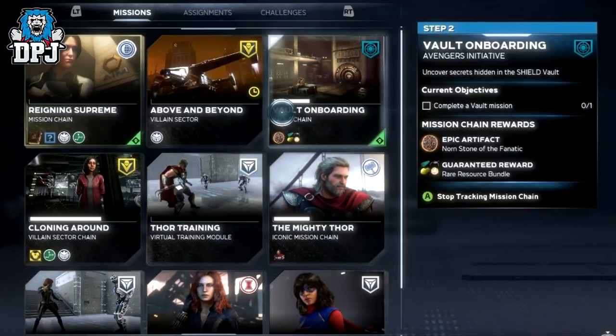The next step is to complete the vault onboarding mission, which you should see unless you've already done this. It's a pretty straightforward two-step mission chain, and you'll find yourself doing a vault at the end of it.